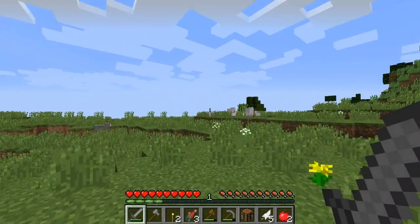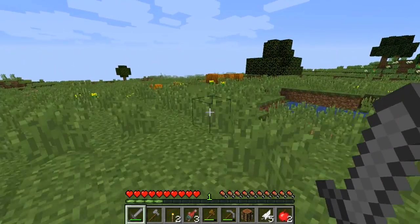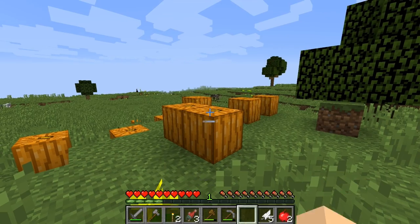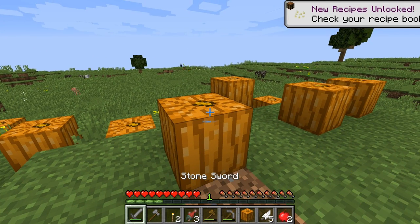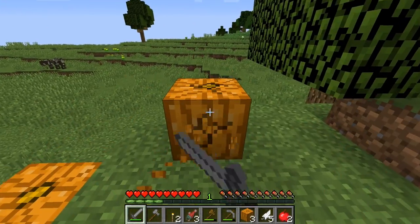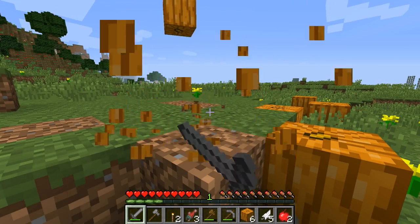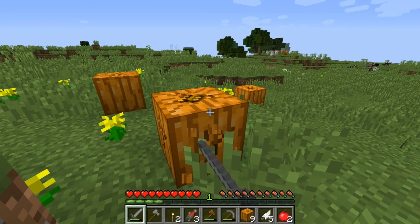We can sleep through the first night. We're not going to die. Pumpkins! How do we get pumpkins? Do we get them with our hand? What's the best way? A sword gets them. Let's get all of these - I feel like pumpkins are something that I don't find very often. And then we can always get some pumpkin seeds from them later on.